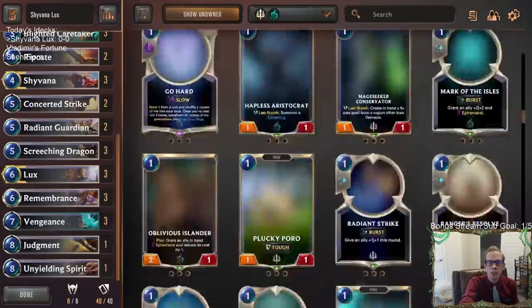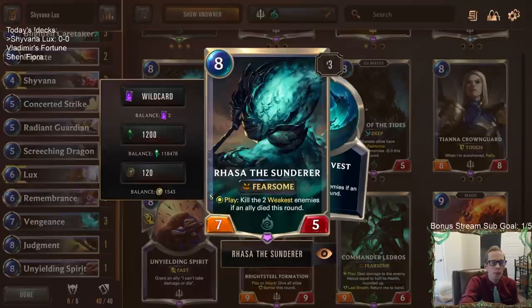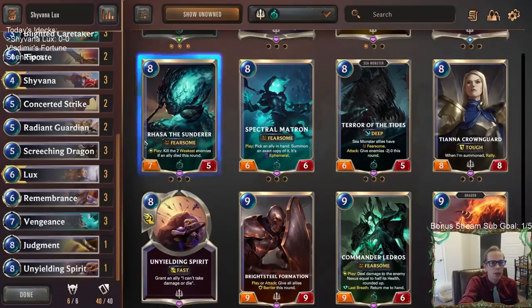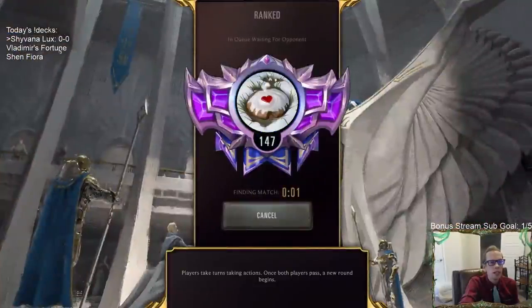The only change from last time is swapping rasa for unyielding spirit. Rasa was good against Trundle Swain leviathan decks, but now there are more decks going wide and more shadow isles, making unyielding spirit the better choice. We're playing five ranked games today across three decks: Shivana Lux, Shen Fiora, and a Vladimir misfortune deck. Let's see how they all do.